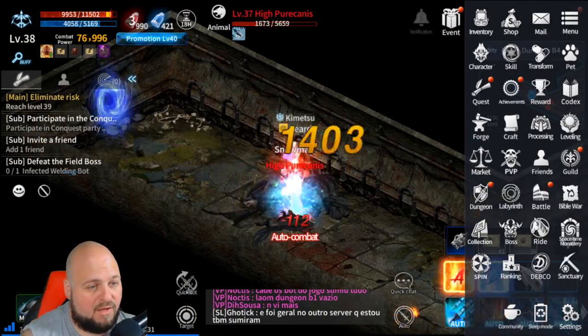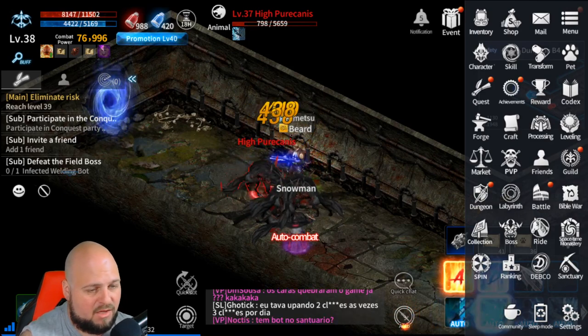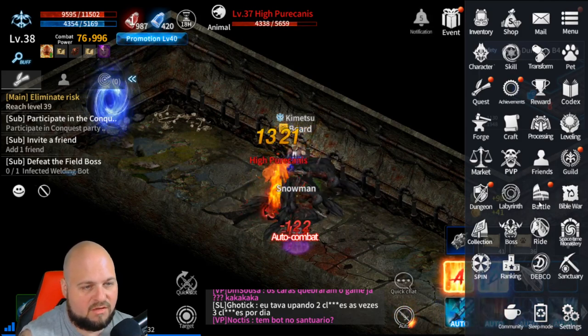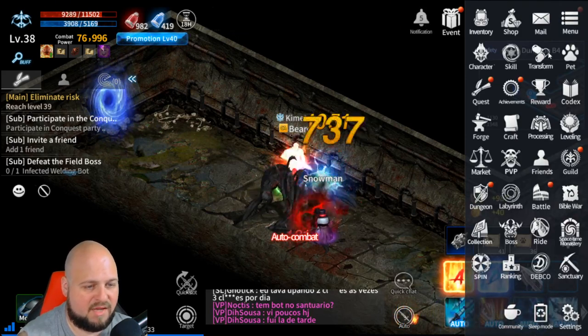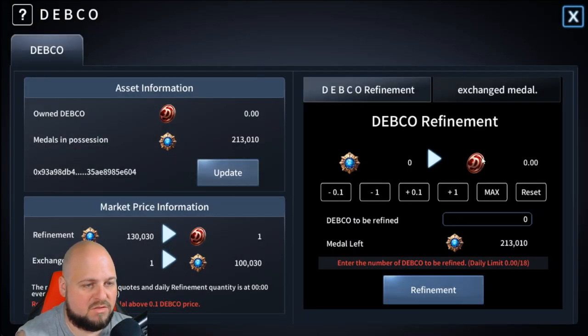I want to wrap up by talking about the Debco coin, the currency, and the medals. In the game there are various ways to earn medals. Once you hit level 40, you can mint by coming to the refine screen. I'm almost there. You can earn medals through PvP, from various quests, and in the sanctuary and Spacetime Monastery. These are all different ways you can earn medals to refine to the Debco coin.